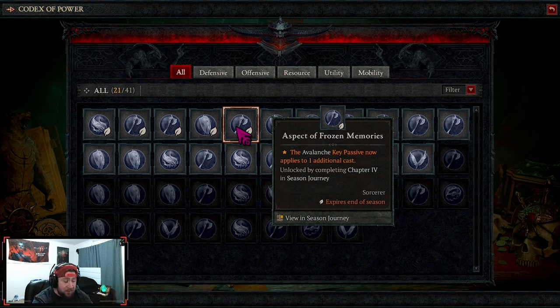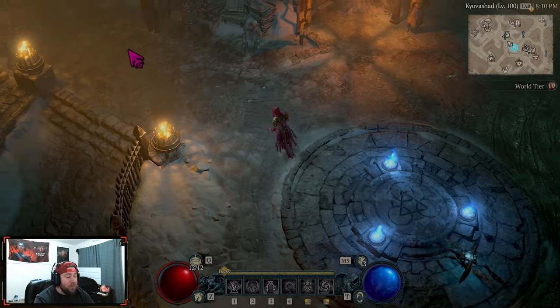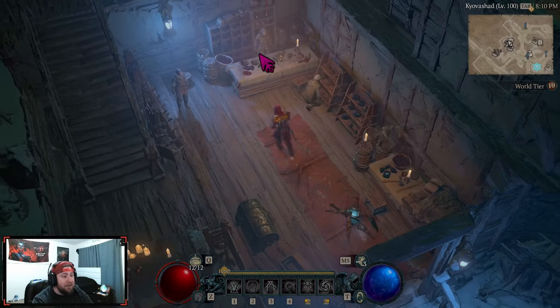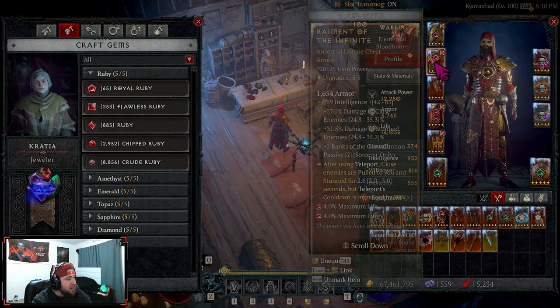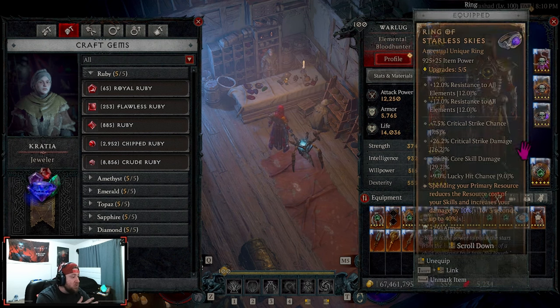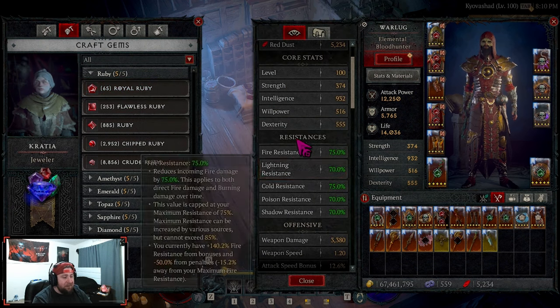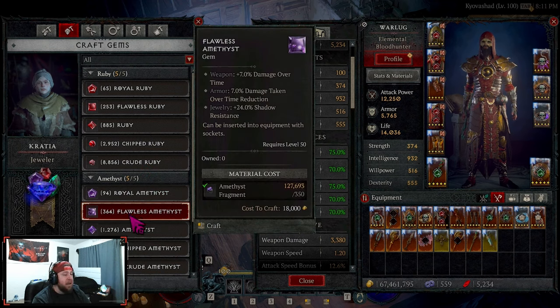The next thing is potions and gems. In Diablo 4 you have gems that you can socket into your gear pieces — rubies, skulls, diamonds, emeralds — and they all grant different powers. As you can see, these provide things like weapon power, max life, and fire resistance. Your character has five total resistances, and each corresponds to a specific gem that you can craft at the Jeweler.